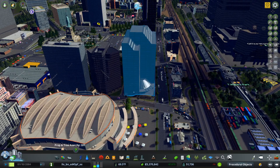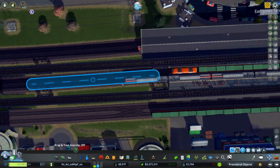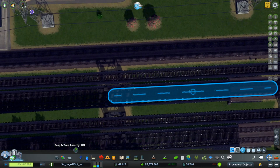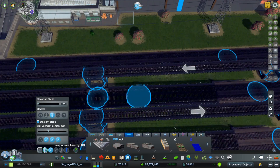The other thing of note is if you're using the Move It mod and you're hovering over something to select it, you can always hit T while on top of it and it'll automatically select what you need.